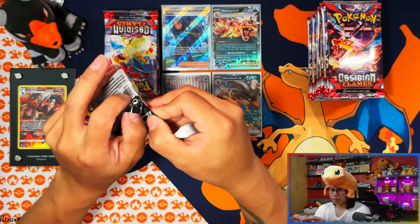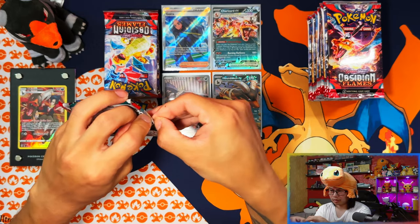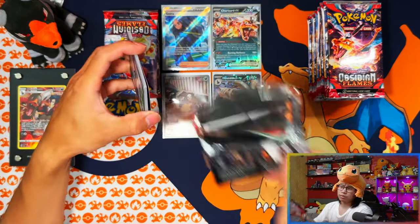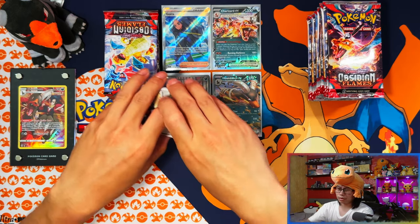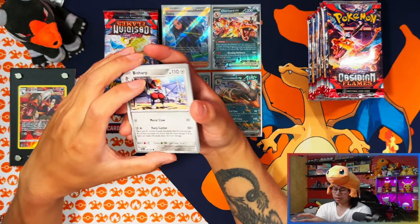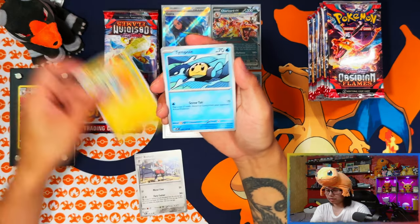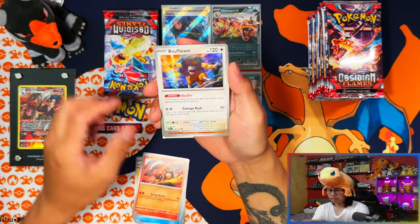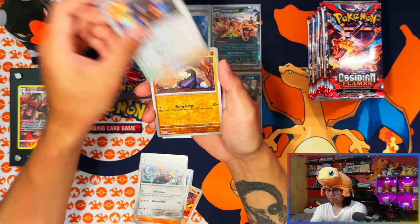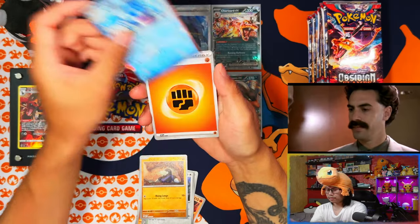Nothing special in the rest, but special to me because Houndoom and Tyranitar are my two favourite Pokémon - so pulling those two from this set is great. I haven't pulled them before so going for the master set. I'll take that.